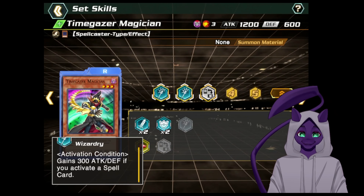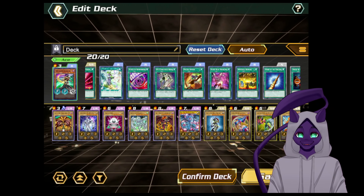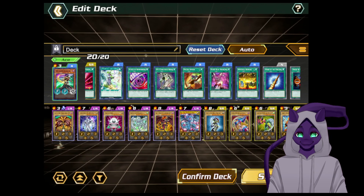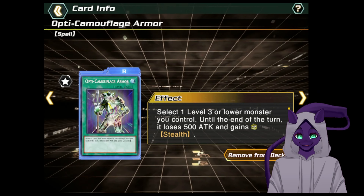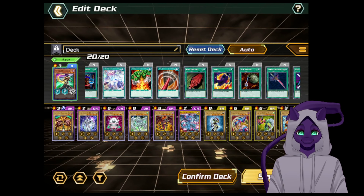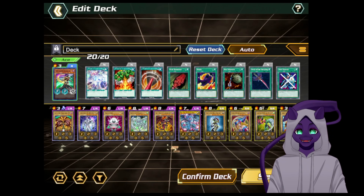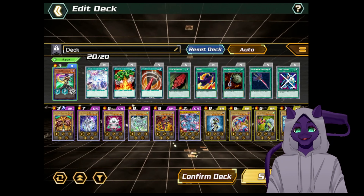Other than that you're just running basically generically good spells like Fairy Meteor Crush if you have it. A bunch of the rare spells like Optic Camouflage which gives TimeGazer stealth, and the 500 attack loss doesn't matter because obviously we're getting 600 attack back for playing the card. Shield and Sword, Rifle Magic, cards that get rid of traps, Sparks, Blue Medicine, Stop Defense because defense monsters are a problem. It's pretty simple — just play a bunch of good spells. If you don't know what good spells are I'll fan through this again so you can see all of the cards.